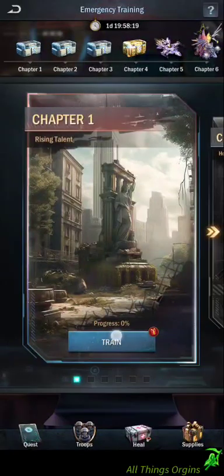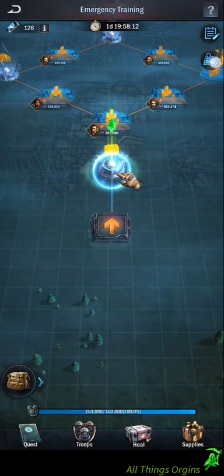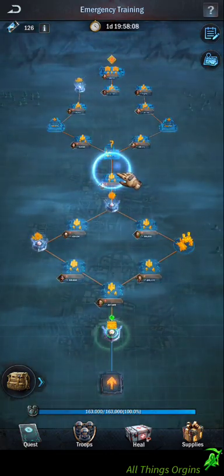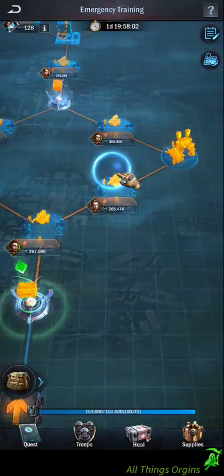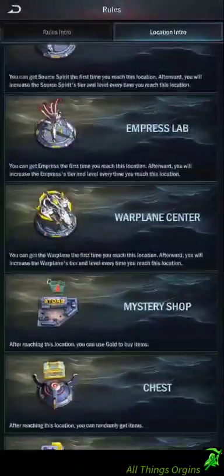Now you're going to come into Chapter 1 Training. When you come here you can hit the second icon from the top - it'll show you a full overview of the map. Hit it again to come back down and you can move around. Look at all of these - that will be explained in the location intro for what they all are.